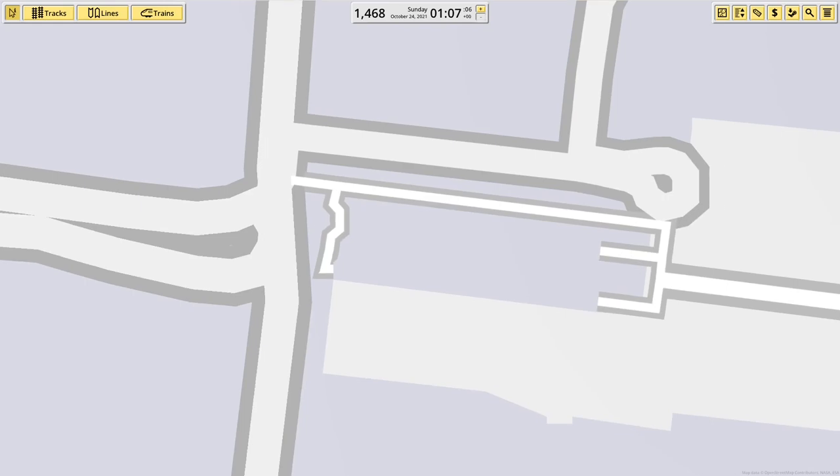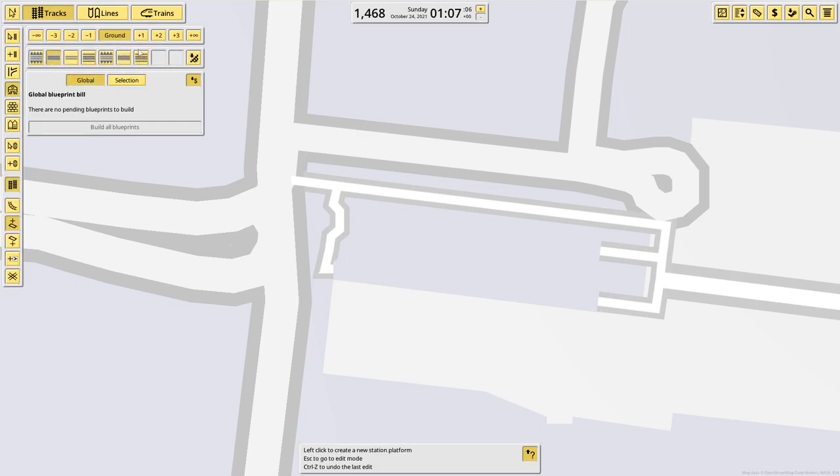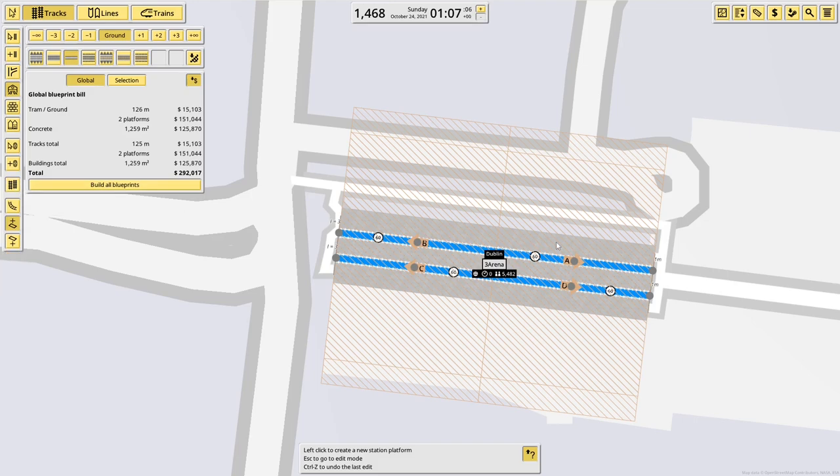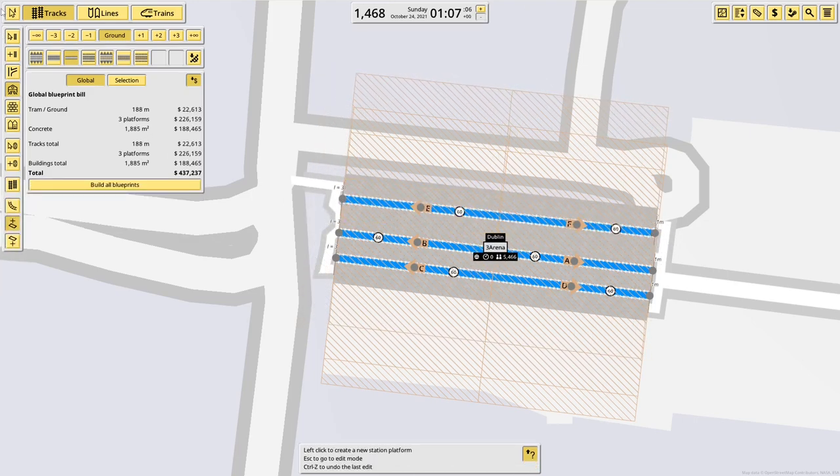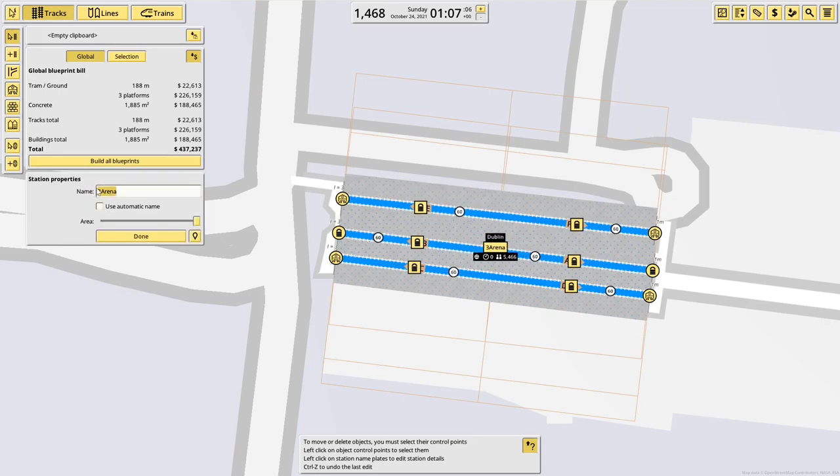We're going to start down here at the point, the end of the red line, because we're going to place a node to start. Make it a tram, have a little station. Apparently there's a third platform, going all out at this tram. Give it a name — call it The Point. There we go.